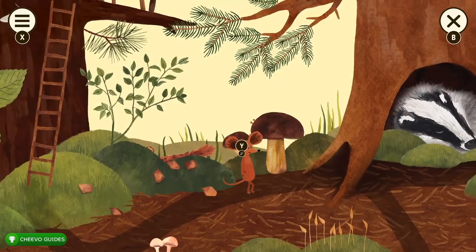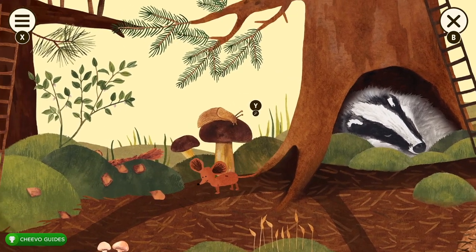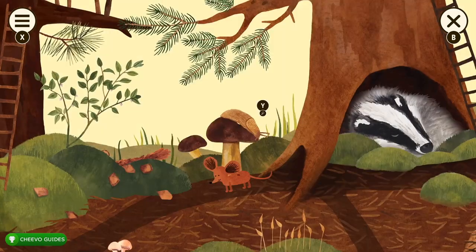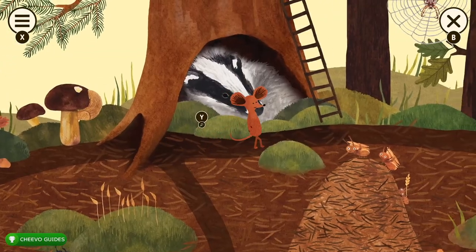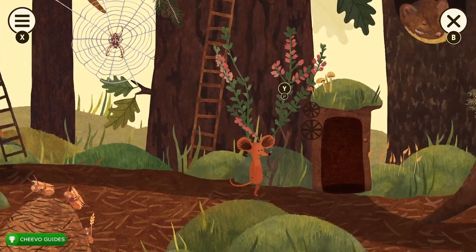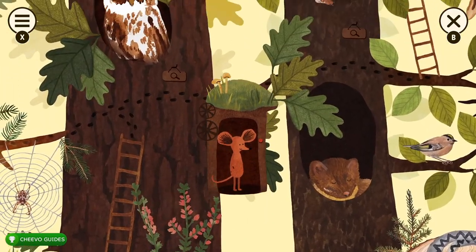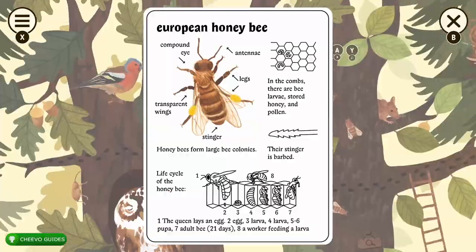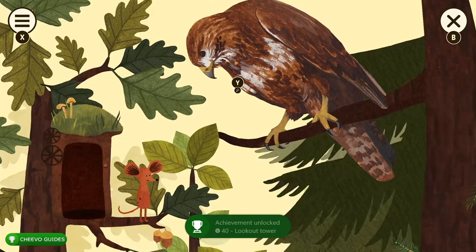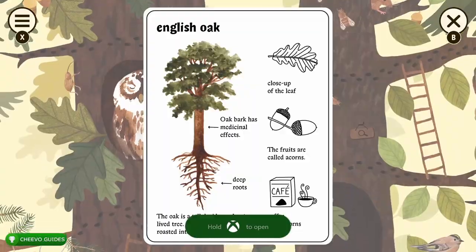Go down the ladder and interact with the pine cone, the blueberry bush, and both mushrooms. After you interact with the big mushroom, a slug will appear — make sure to interact with it, as it's a hidden one. Then interact with the badger. Go up the ladders halfway just to make sure you didn't miss anything, since some things can only be accessed while on the ladder. Walk into the elevator to unlock an achievement — the Lookout Tower achievement, worth 40 Gamerscore, for using the forest elevator.